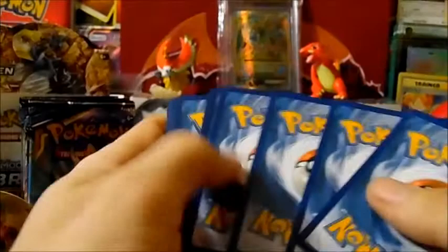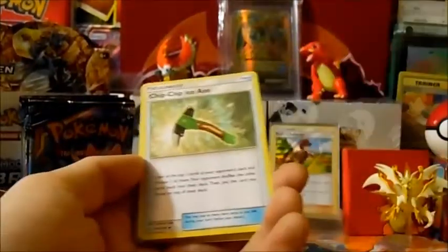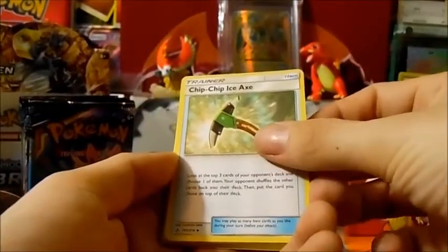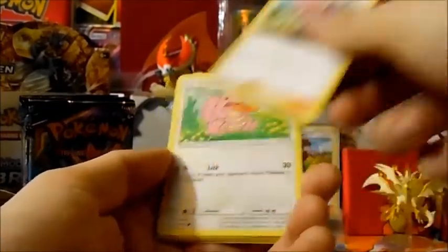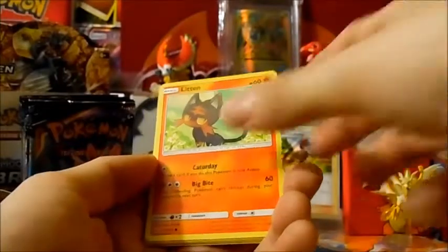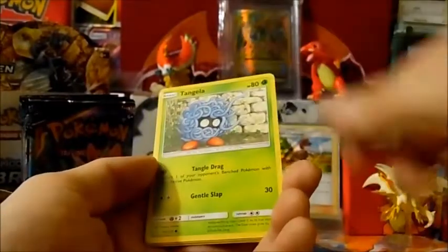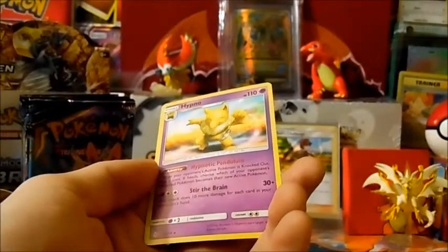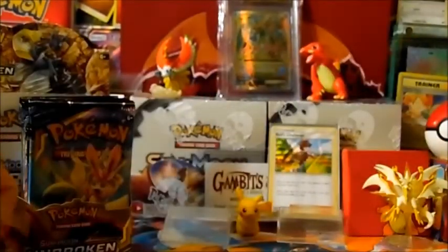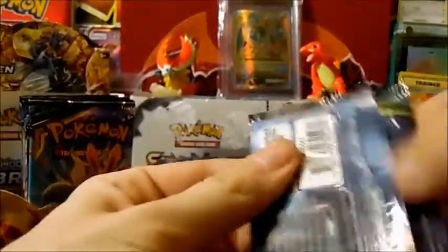Fairy Energy, Chip Chip Ice Hammer, Tyrogue, Janine, Lickitung, Litten, Krabby, Tangela, Oddish, Porygon reverse holo, and a Hypno regular rare. Got four packs left.